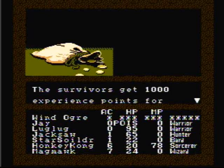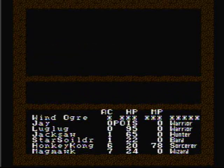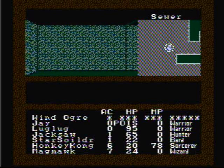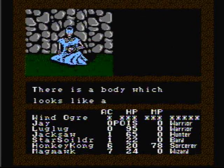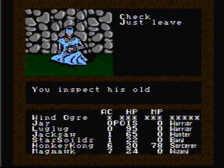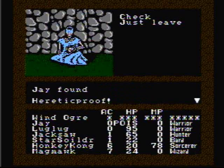Look at that — 1,000 experience! If we didn't use the Golden Ring, we'd have only got 500. There is a body which looks like a heretic. You check it — you inspect his rotted clothes and find proof that he is a heretic. Jay found the heretic proof.